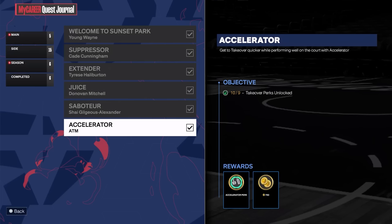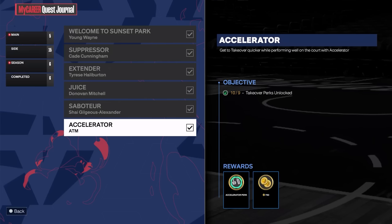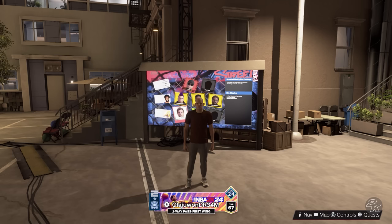Once you have all nine takeover perks unlocked, you'll get the accelerator takeover perk, which is going to be extremely OP this year. So those are tips, tricks, and methods for every single takeover perk — juice perk is simply win 20 games, but you have to beat the suppressor challenge first. It takes a day or two, it's very time-consuming, but it'll be on every build going forward. Hope this video helps — drop a like and subscribe if you're new, appreciate you guys tuning in, peace.